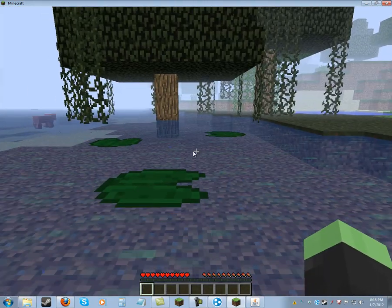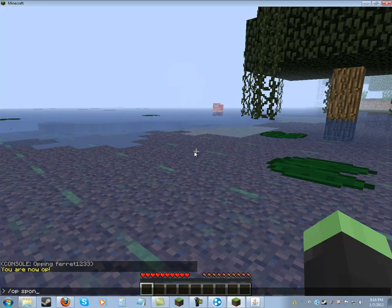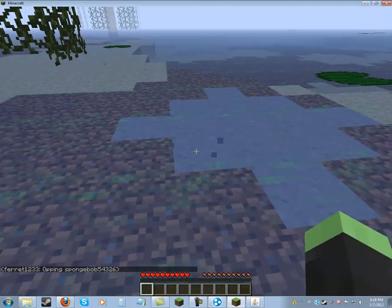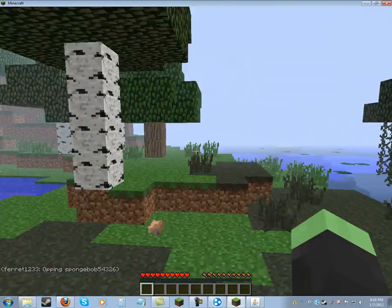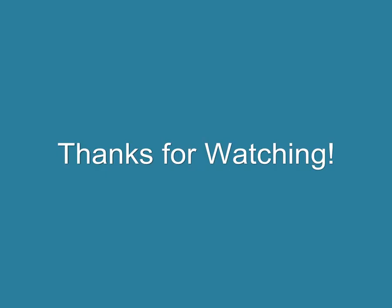If you want to op other players in-game, you go to your chat and type slash op followed by their name. For example, Kyle is Spongebob, so I just op him right now. So there we have it — this is a Minecraft tutorial, hope this helped. Be sure to watch our series, that'll be uploaded pretty soon. See you guys, bye! Thanks for watching.